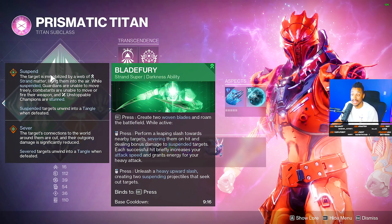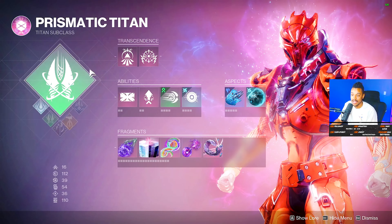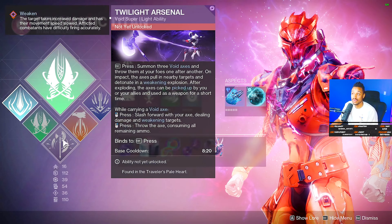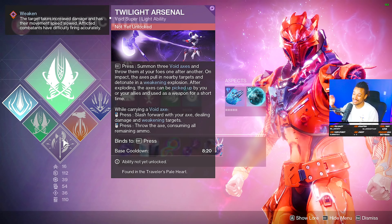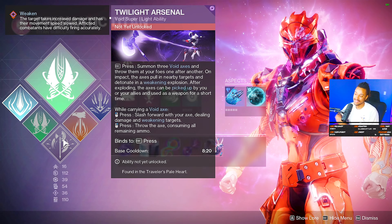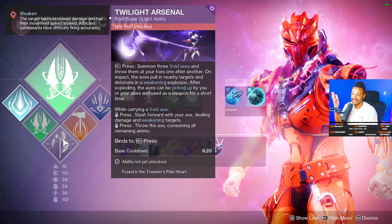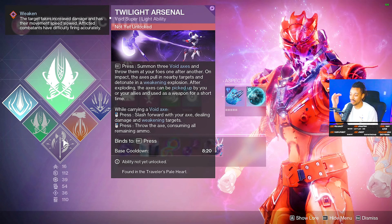For supers, you've got Blade Fury — perform a leaping slash toward nearby targets, severing them on hit and dealing bonus damage to suspended targets. Each successful hit briefly increases your attack speed and grants energy for your heavy attack. It's super good because the upward strike suspends targets. Then there's Twilight Arsenal, the new one — throw your axe, it shatters into three axes, teammates pick them up, and you keep applying the debuff by throwing more axes. It does absolutely insane damage.